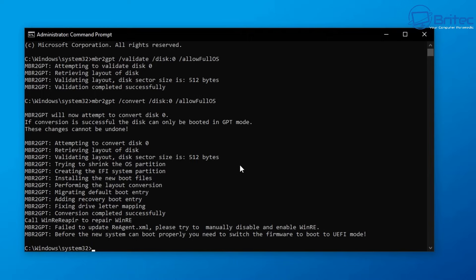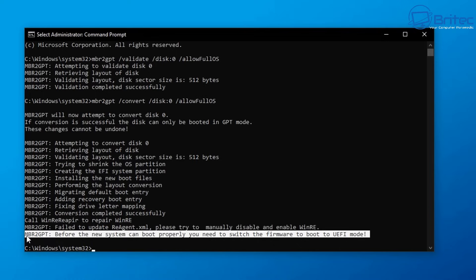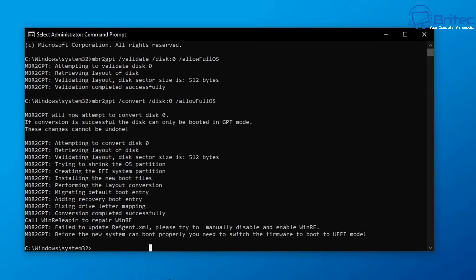The conversion output will say that before the new system can boot properly, you need to switch the firmware to boot to UEFI mode. So if you're using Legacy mode, you now need to boot into the BIOS and change it to UEFI rather than Legacy. If your motherboard doesn't support that, you won't be able to do this. You can only do this on motherboards that support Secure Boot, UEFI, and TPM 2.0. If your motherboard doesn't support any of these, your PC is too old.